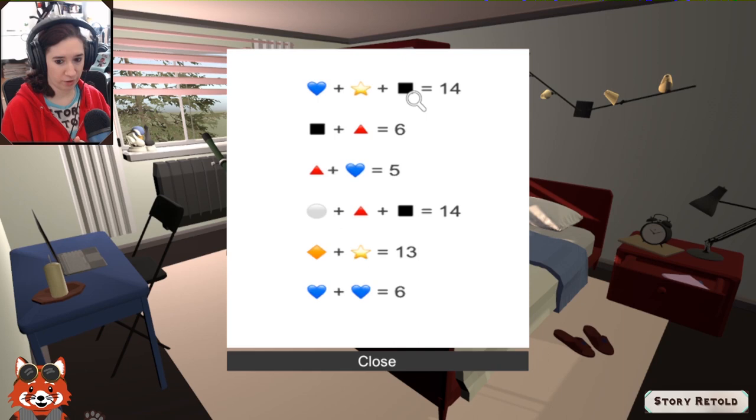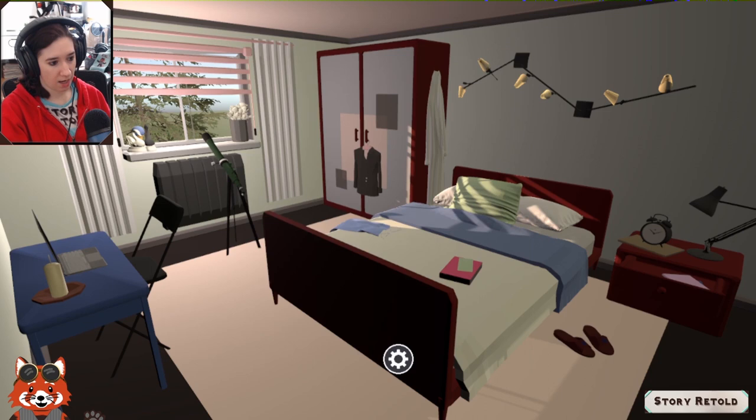This isn't really a puzzle where we're solving for a final answer — we're just learning what these symbols mean. Now we need to figure out the star and the diamond. Three plus something plus four equals 14, so three and four is seven — the star is worth seven. Then seven plus what equals 13? That one is worth six. Got it, we know all the values now.